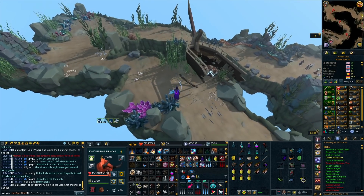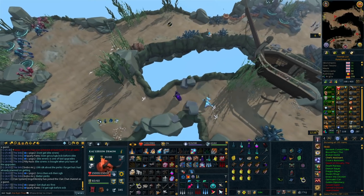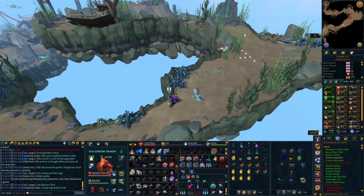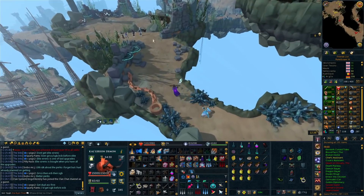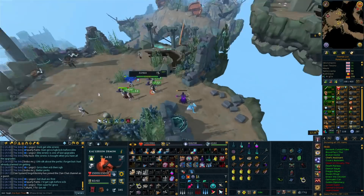So you'd run up, attack the little things, and move yourself just past the rock, click over here, surge, blade dive, and you get yourself around really quick. There's another way you can do it by surging past, but the diagonal method is a lot more consistent from what I can tell. So that gets you through here nice and fast and you can kill off the rest and move through.